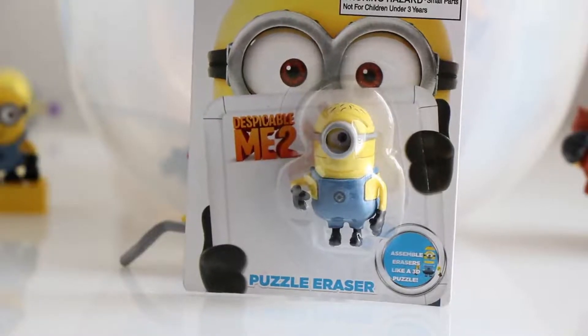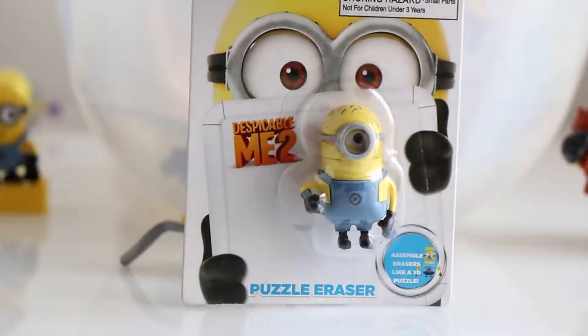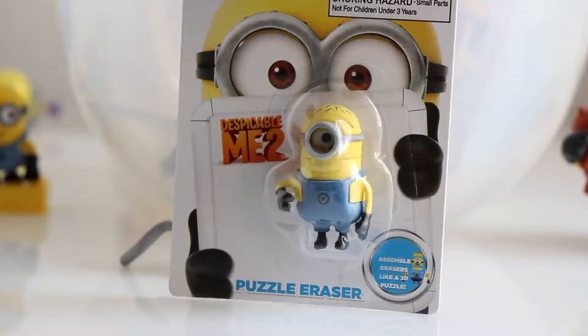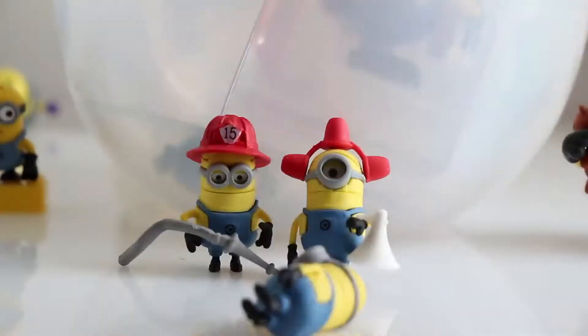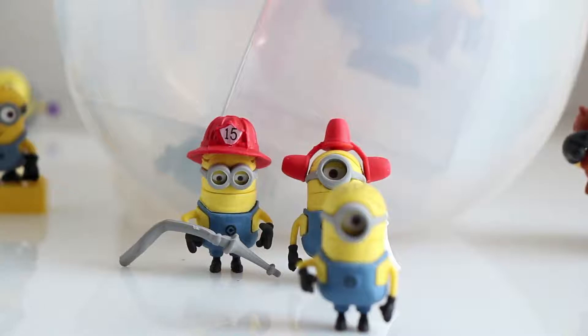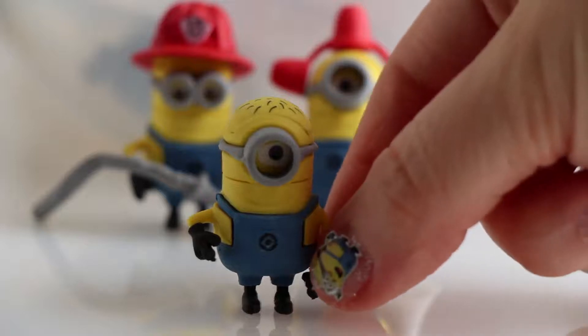It's another Despicable Me Puzzle Eraser, and this one is Carl. Let's open it. Carl is so adorable, and we know it's him because he has one eye and because of the hair on his head.